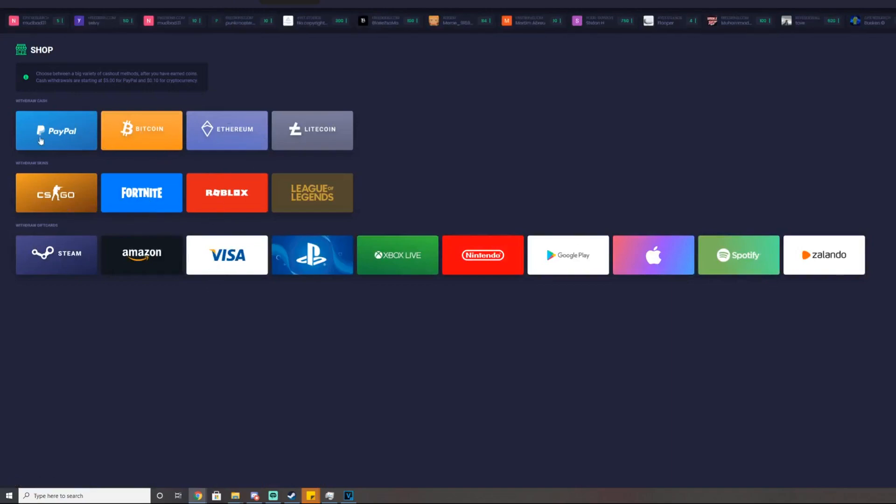Let's go check out their shop — look at all the payout options. If you don't want a CS:GO skin you can withdraw crypto; don't want crypto, you can literally withdraw to your PayPal account; don't have PayPal, go ahead and withdraw Fortnite V-Bucks. They honestly have a payout option for everyone — I might just get some V-Bucks.